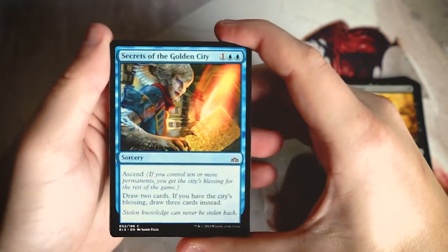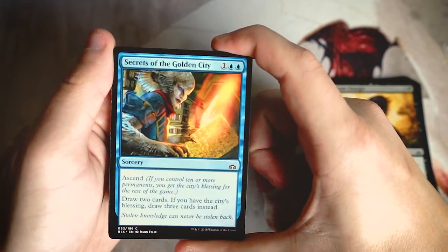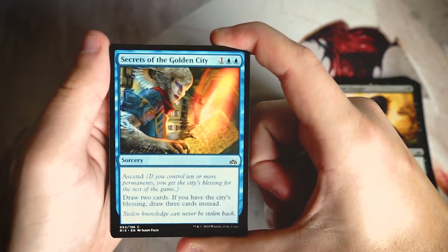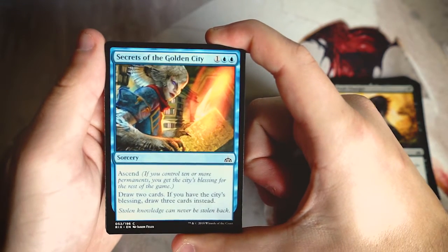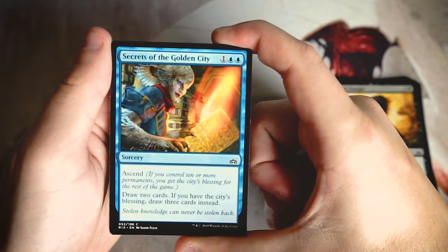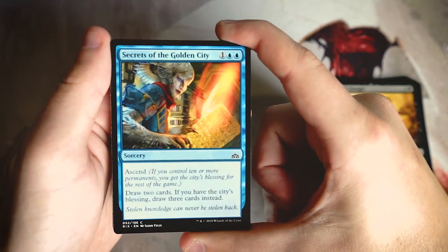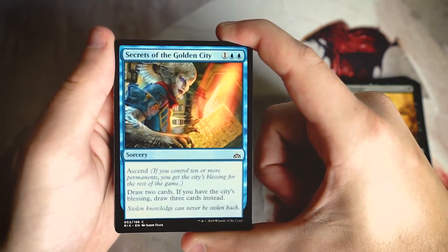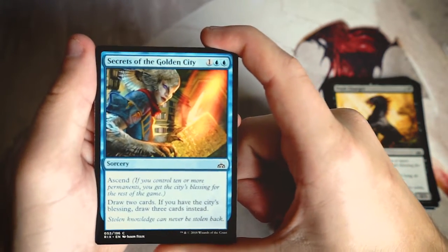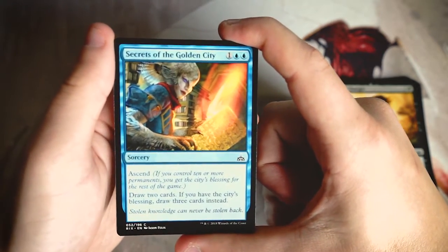Secrets of the Golden City is one and two blue, a sorcery with ascend that draws two cards — or three if you have the city's blessing. On its face it's slightly worse than Divination since you pay two blue instead of one, but at best it's draw three for three, which is pretty good. That said, card draw isn't something I like first-picking in a standard draft environment. Not my pick here.